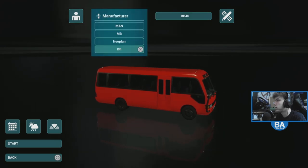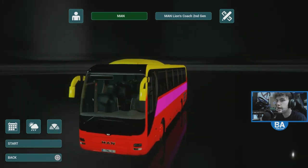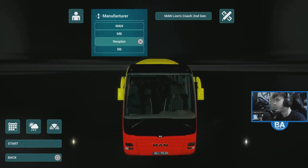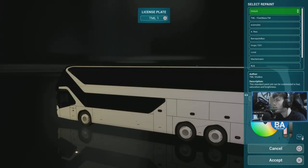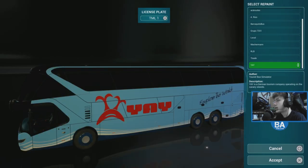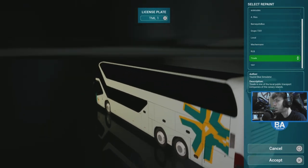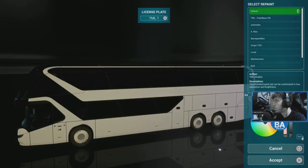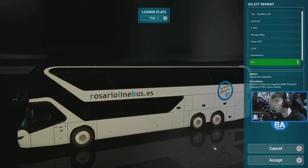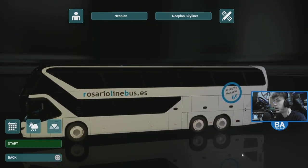One of my custom weird liveries is showing up. Let's go for the Neoplan, because the Neoplan is just a cool bus. And we want to put a livery on it. It seems they have got rid of the Flixbus liveries — they were quite cool, so it's a shame to see them gone. Let's go for Rosario Lines — that seems like quite an appropriate one as we're going to Puerto del Rosario. Do that and then start.